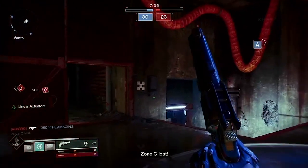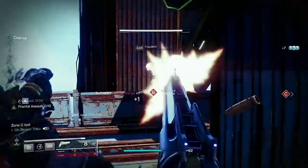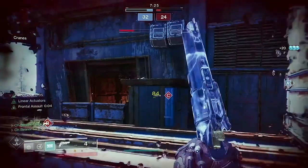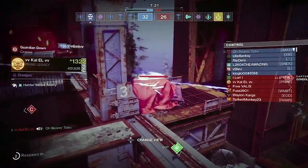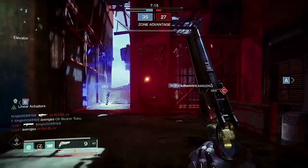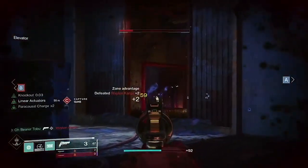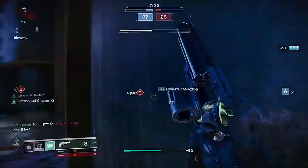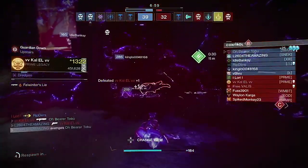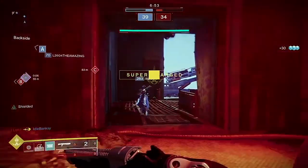Alright, Titans — I gotta come out and say this: I was sleeping on y'all so heavy during Season of Arrivals and Season of the Hunt. I'm sorry, I'd formally like to apologize. You guys are busted — such a good class. And these are two setups I highly recommend you use. Before Stasis came out, Bottom Tree Striker was the only thing Titans were running, and we gotta be using that. And low-key, we got the Hawk Moon out.